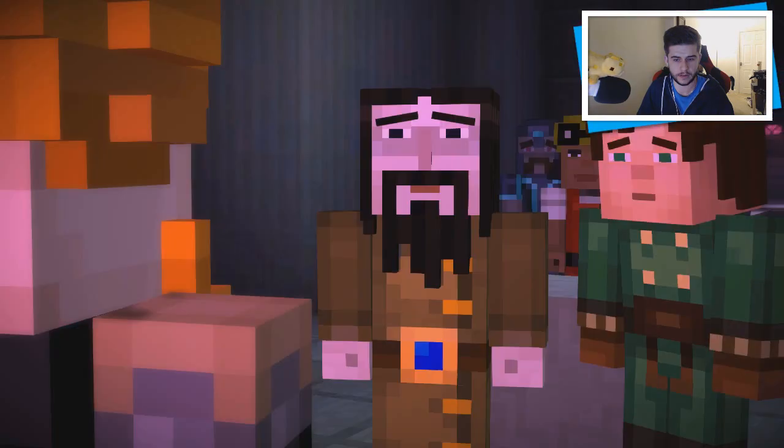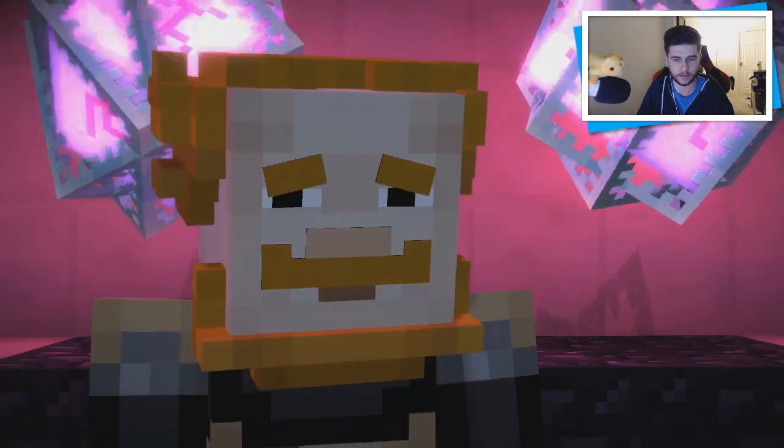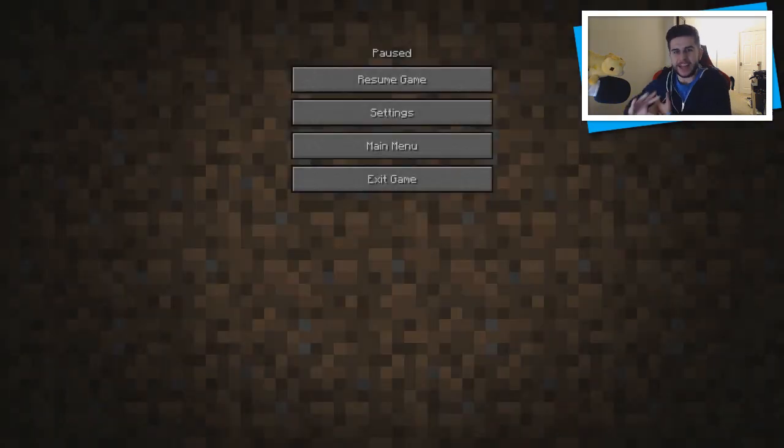Grab some ingredients and craft a weapon. I'll show you how to enchant it. Alright guys, I'm gonna end part three of episode four right there. I am genuinely gobsmacked — they lied, all of them, lied for treasures, for power, for popularity. We need to actually bring the order to be the legends they're meant to be. If you enjoyed it be sure to thumbs it up — I've been Echo, have a great day and look forward to the next part. Bye!